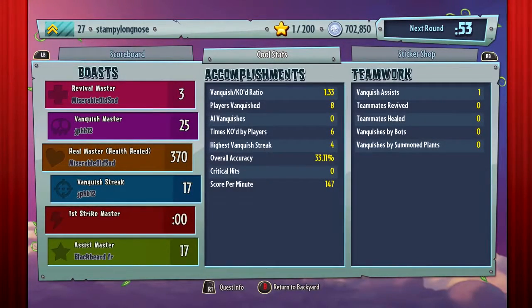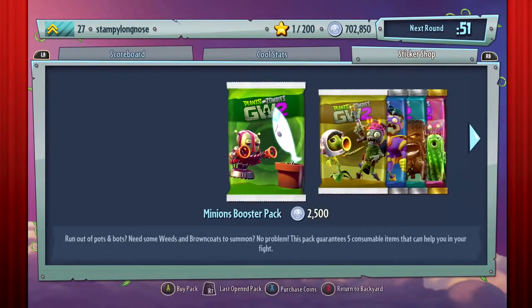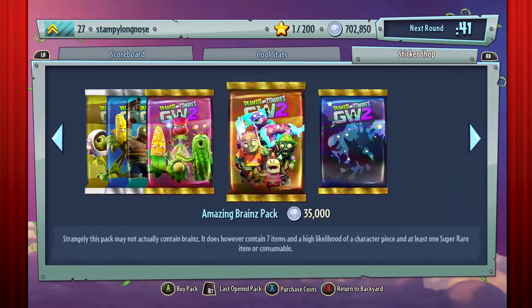Hello, this is Stampy, and welcome to another Let's Play on Plants vs Zombies Garden Warfare 2. This is the second episode in my Masterclass series, where I'm going through and trying to master every class. And today it's the Imp — the little guy you can see at the front of those zombies.